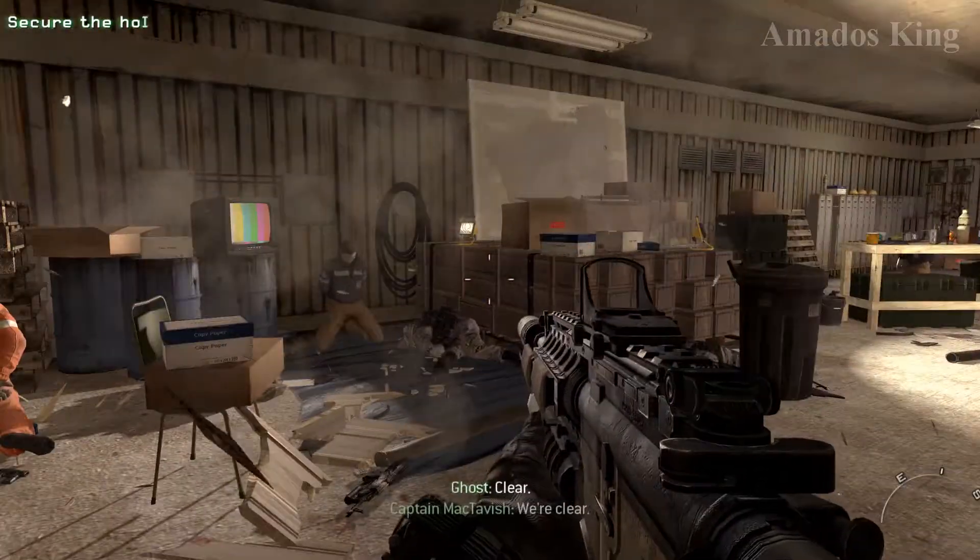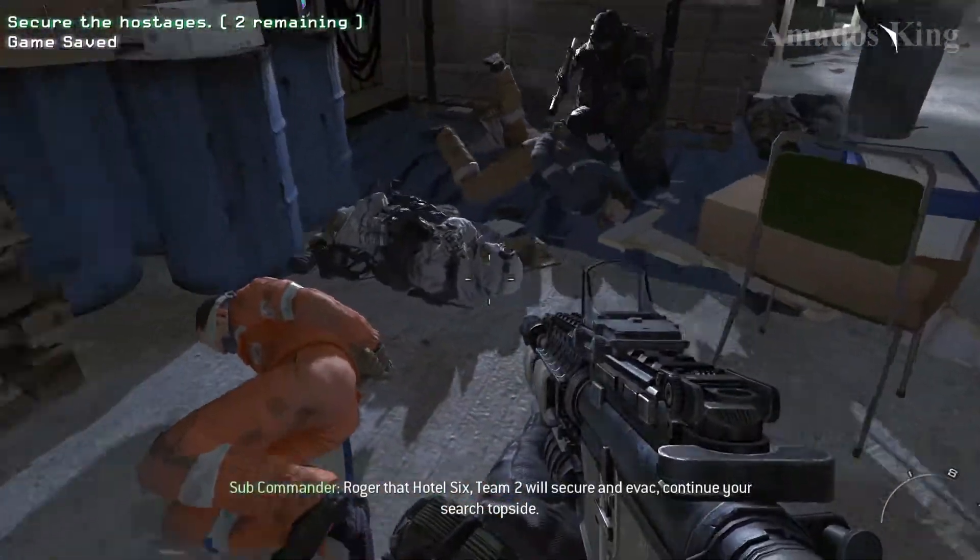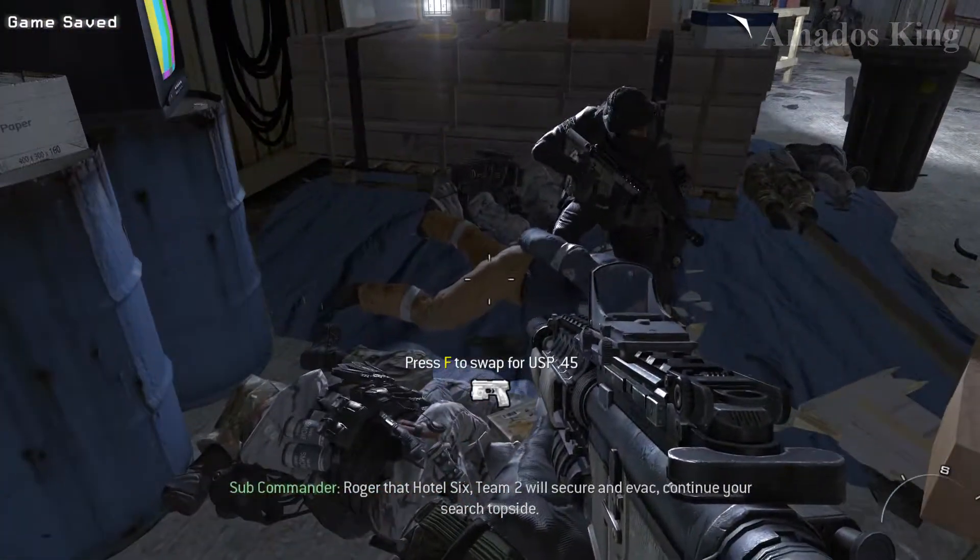Clear. We're clear. Hostages secured in Section 2 Echo. Roger that, Hotel 6. Team 2 will secure an evac.